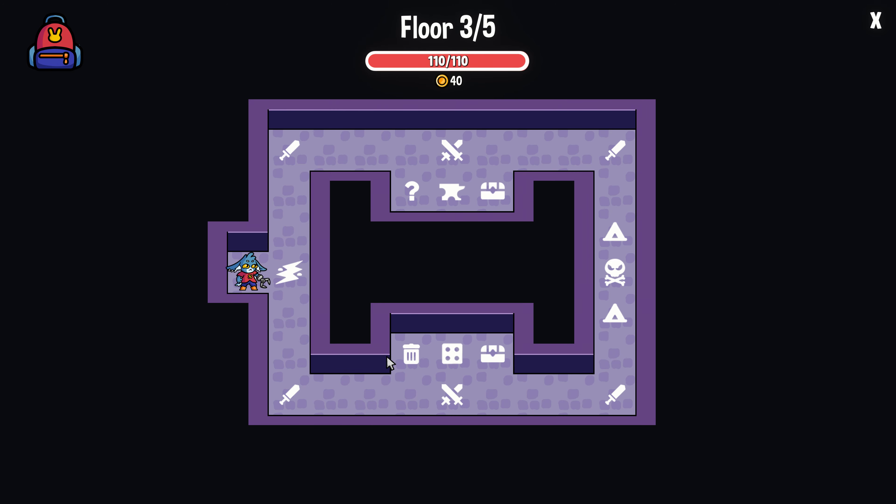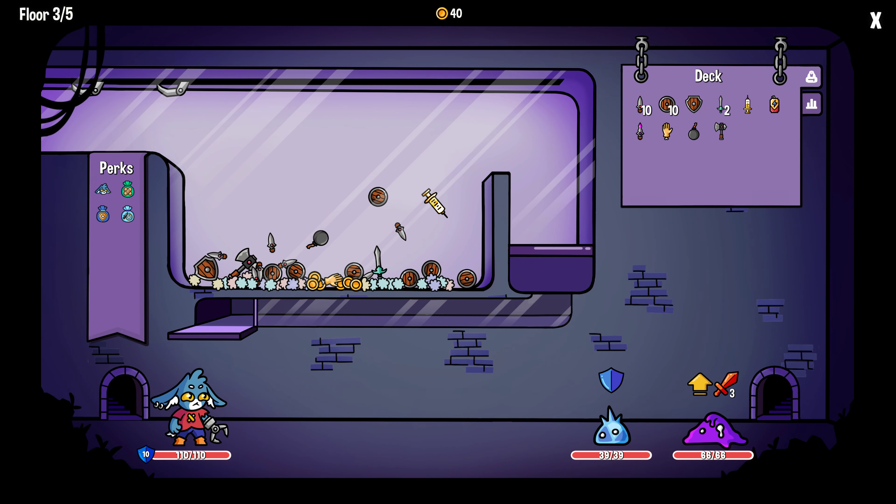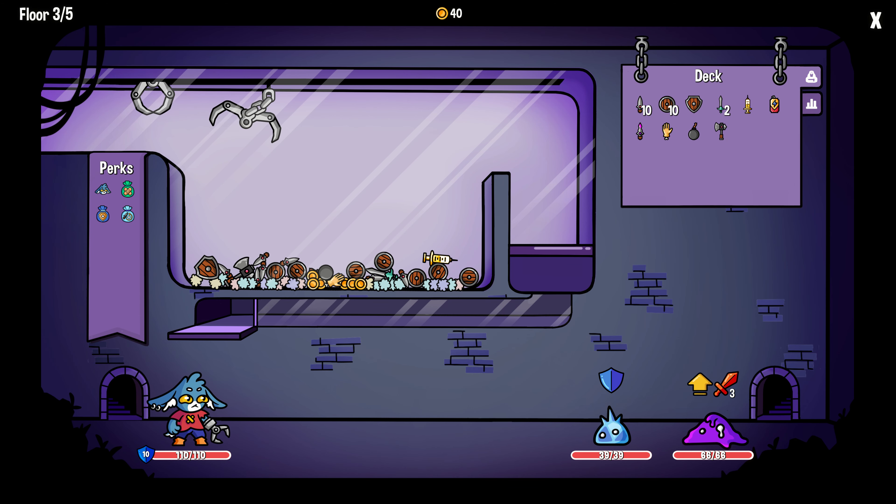Now we get extra — what is this? Throw something away? We have to pay to get it. Oh, floor three of five — we are not making it. But we did get our health back, that's good. I see we have one hard fight. But we get new items either way we go. I like the idea of not knowing what awaits us — let's go that way. It looks like we can avoid the hard fight if we don't want it, and I'm all about not dying.